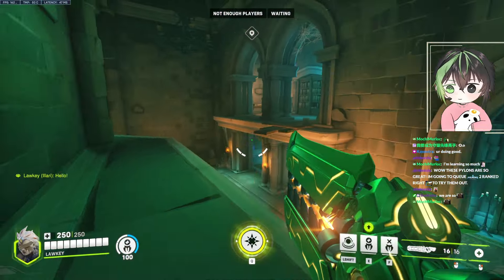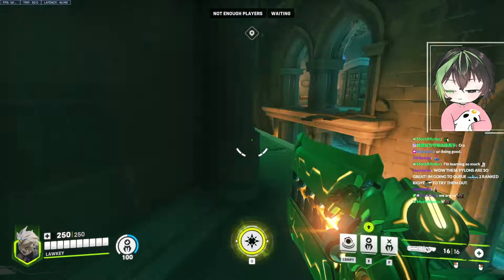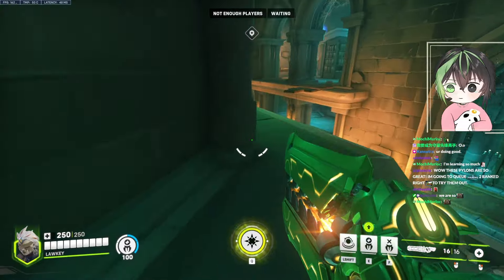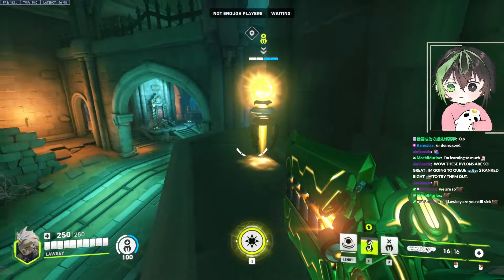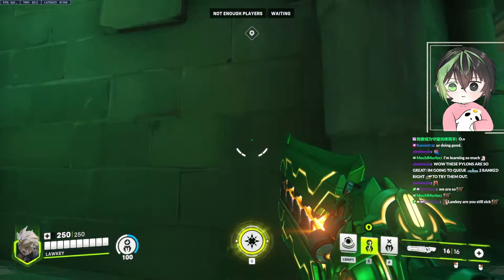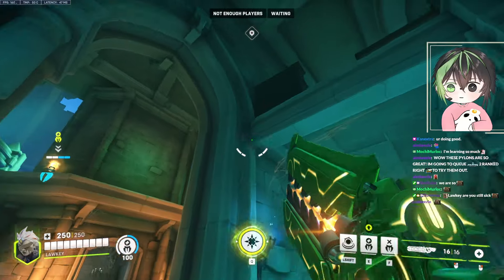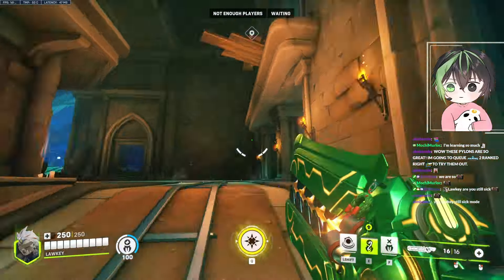High ground pylon is kind of a 50-50. Especially when they have a D.Va or Sigma — it's always gone. If anything I put it here, but I feel like pylon on the top is just bad. You could get way better positioning by just putting it here. Like even this pylon here — this is pretty good.